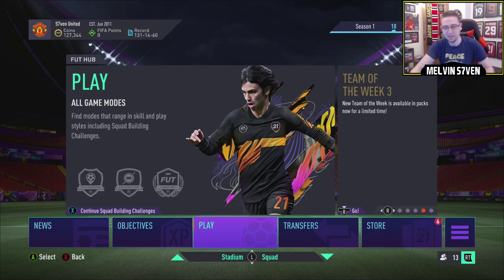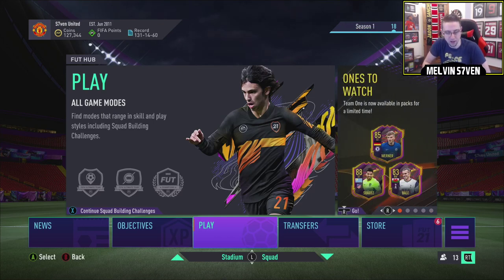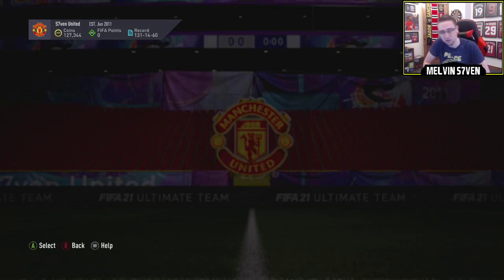What up, it's Melvin7 here and today is the 6pm content drop for Friday. It's usually pretty good. The leaks already have James Rodriguez as an SBC, so I'm aware of that. We'll check if there's anything else. It's just gone 6 now.